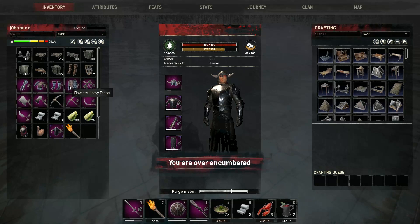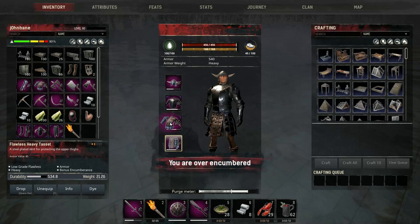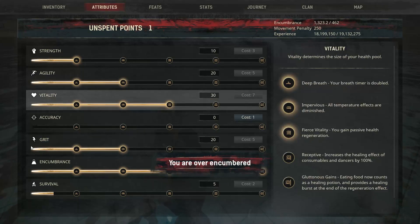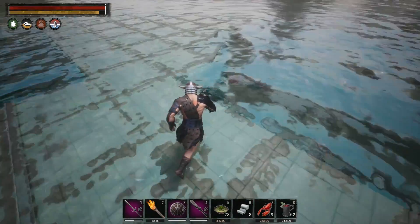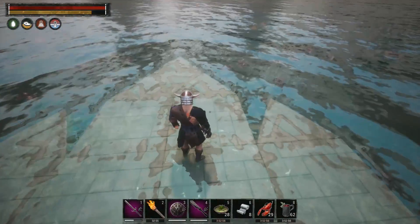We're going to go ahead and put on our encumbrance armor, whichever way you want to look at it. We are over-encumbered but we can still run around and jump around, so we're good to go.